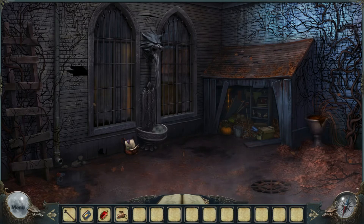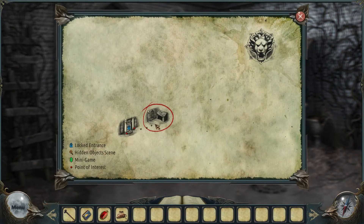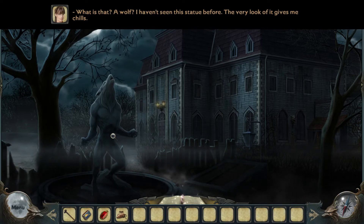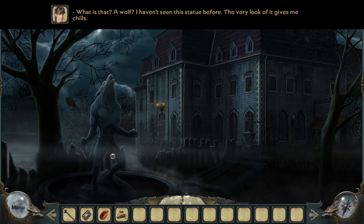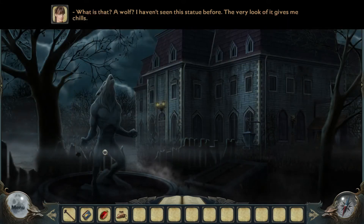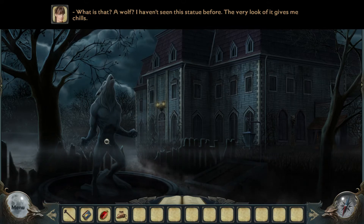There has to be something else in here. I checked the map — yeah, we can go here. There's a wolf statue in the garden which I have never seen before. It does look like a wolf — no shit. But its body strangely resembles one of a human — just a standing-up wolf, howling. My grandma wrote that she erected a statue for Robert. Could this actually be the one? How bizarre.